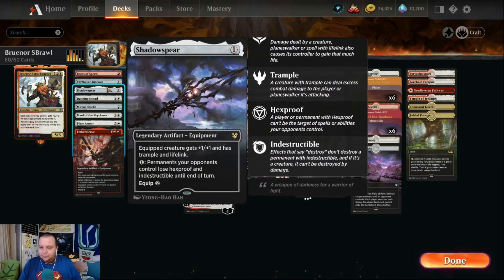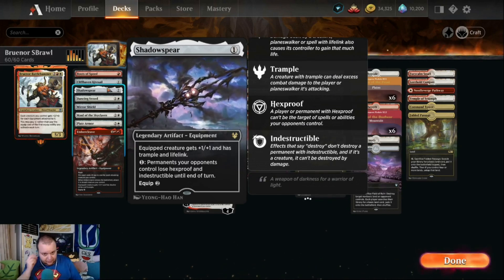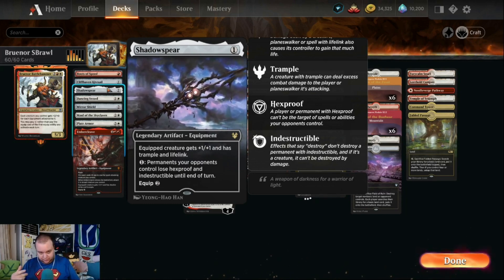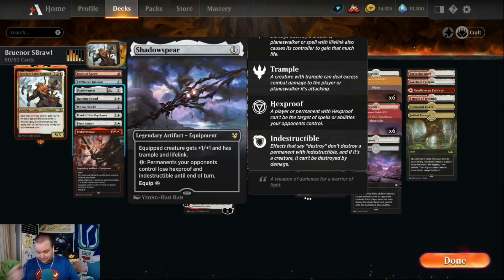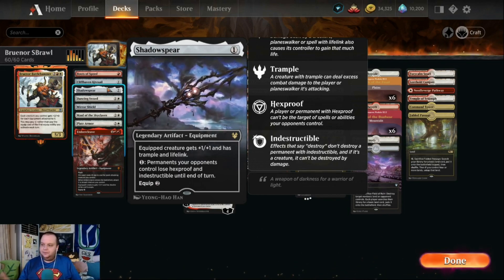Shadowspear is probably one of the more powerful cards in the deck. One mana, two to equip, it gives your creature +1/+1, trample, and lifelink. With Bruenor out you're giving +2 or +3/+1 and trample, so you can get over blockers and the lifelink keeps you in the game.